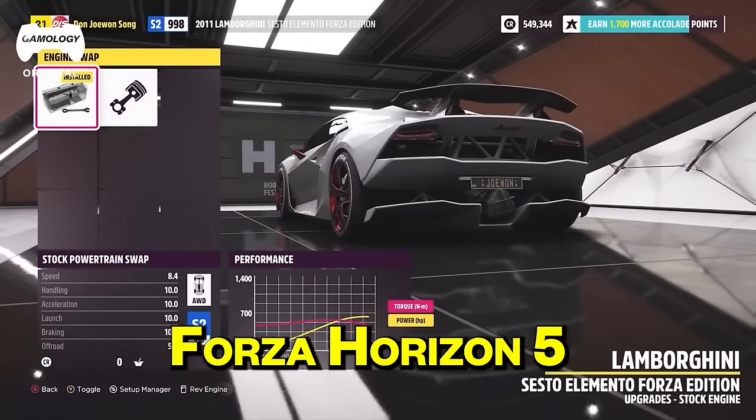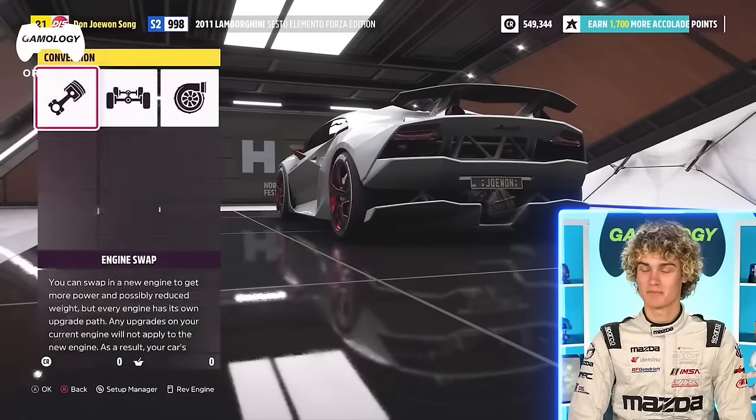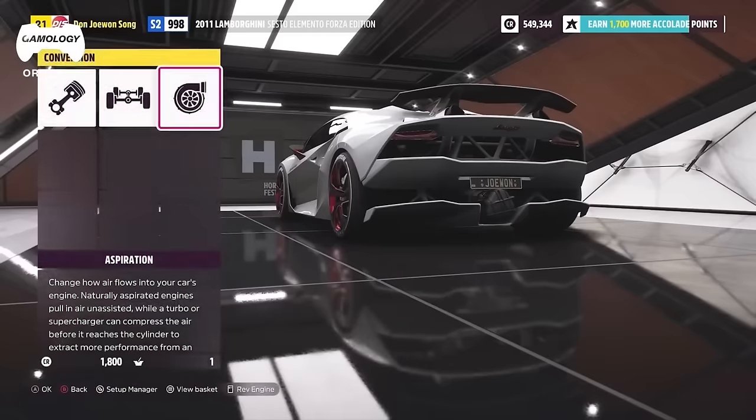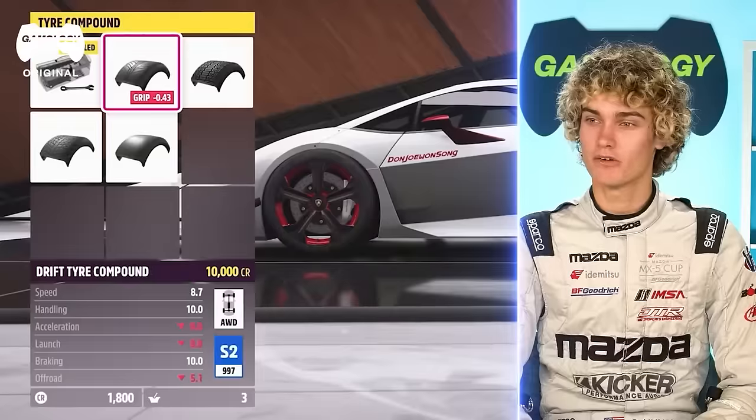First off, we've got the Lamborghini showcase — this will be pretty interesting. It looks like we're doing a little engine swap in the beginning. It sounds like a Lamborghini Super Trofeo, which we see in IMSA. It's gonna be twin turbo most likely — smart choice. Just doing some basic modifications, making it look more like a race car, which we'll typically see.